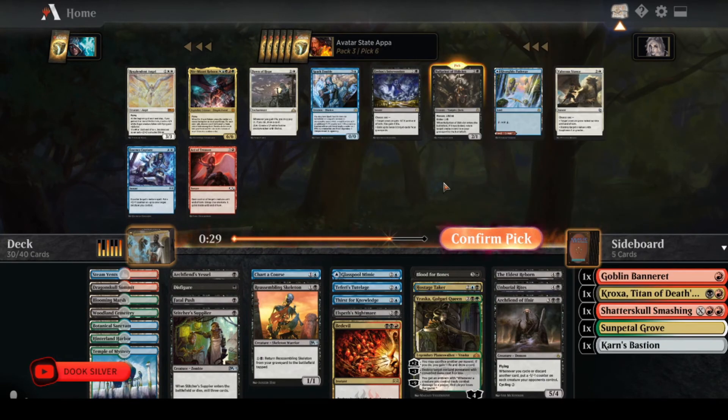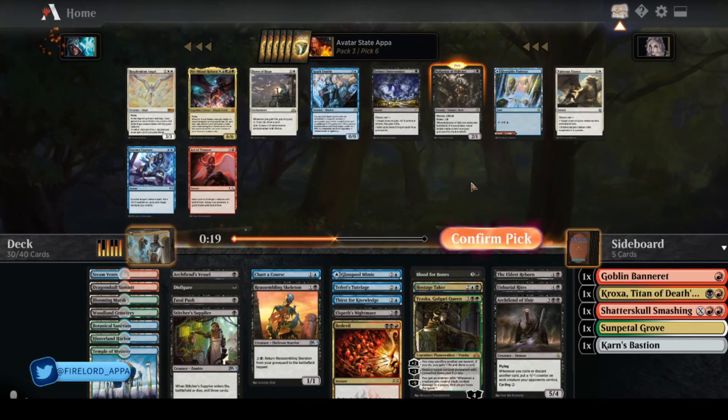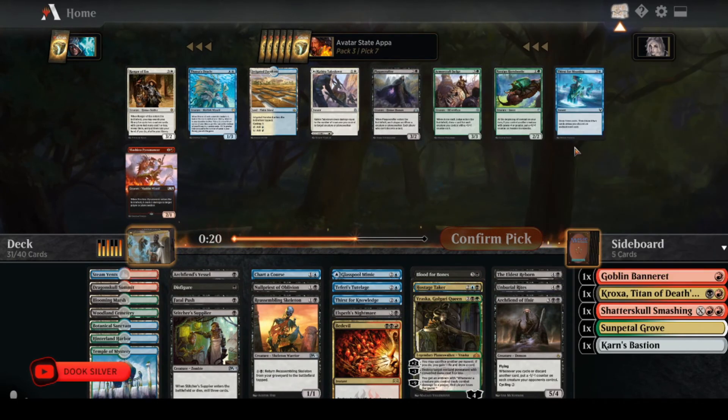Null Priest of Oblivion is a huge pickup. Spark Double is pretty cool too — it just lets me copy my good stuff. But Null Priest is something that can come down on turn 2, and you can also kick it to reanimate a creature. Definitely very happy to see that. Thirst for Meaning is basically another Thirst for Knowledge but it says Enchantment instead of Artifact.